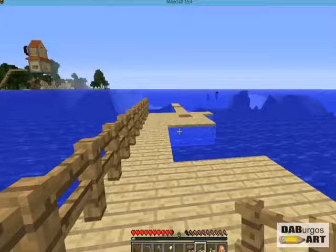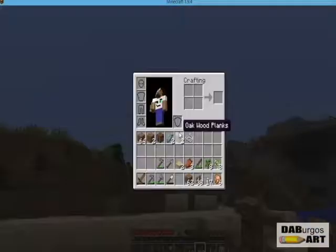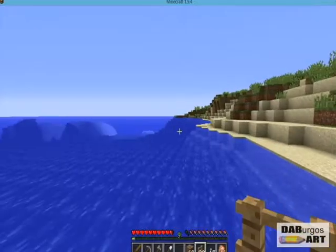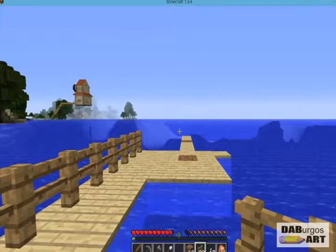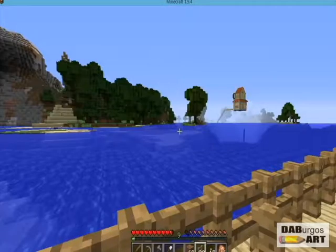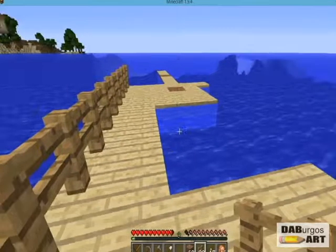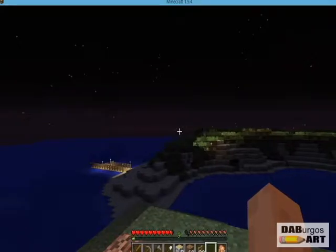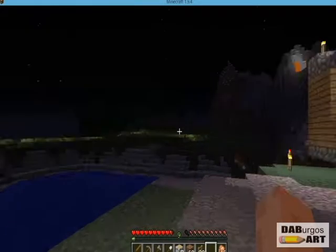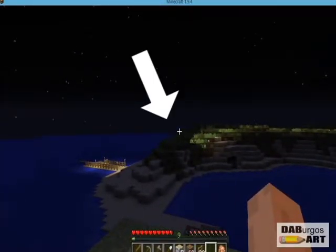Once I get some more birchwood slabs I'll do six — three and three. If I could get more I'll break it up and use birch and oak saplings. Right now six is good. I'm going to go back to the house, get some more birchwood, cut down a birch tree I don't like in my surroundings — keep the feng shui flowing. Doesn't that look nice — a line of torches out there illuminating my kingdom, so I can see that little zombie in the corner.